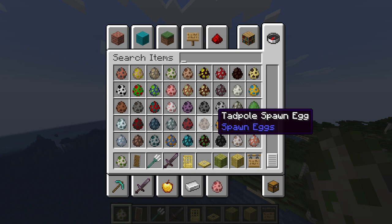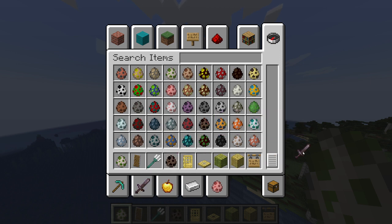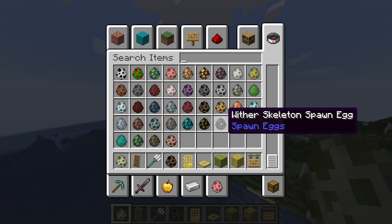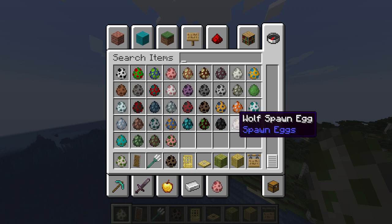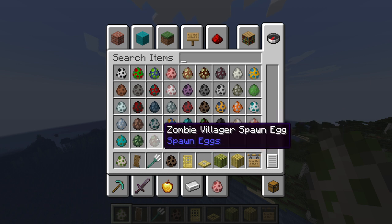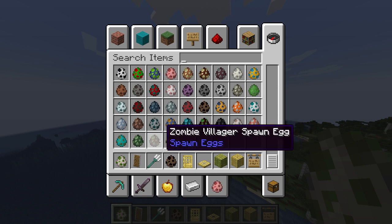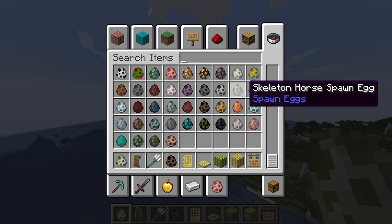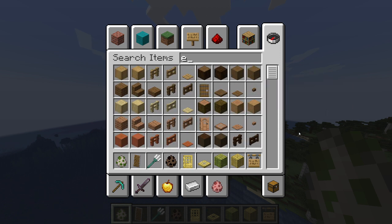Strider, a tadpole — wait, what? Hold on, I don't have enough. What else is there? Wither skeleton — okay, that's normal I'm pretty sure. Wolf, zoglin, zombified pigman, piglin, zombified villager, zombified horse — zombie, zombie, zombie. Zombie spawn egg, okay.